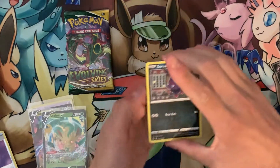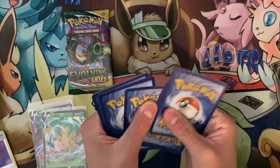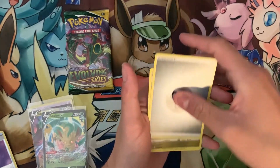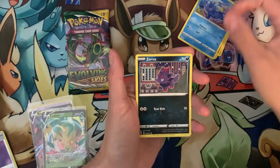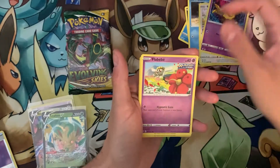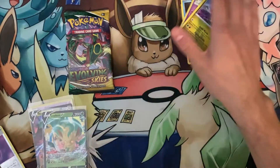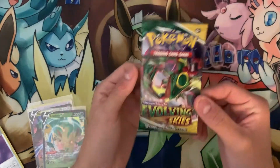I wonder how much the Pokemon Company has made off of Evolving Skies packs in general. I mean, especially with COVID — everyone came back and started doing Pokemon. Braviary and Applin — very interesting to see how much they've all made. They've got my money, let's just say that. We are on the last pack of this Elite Trainer Box.